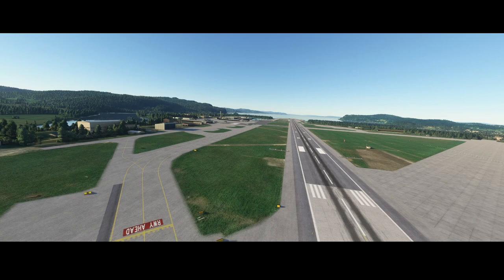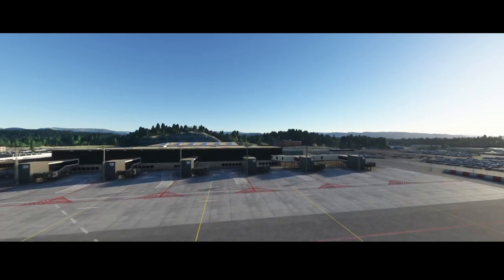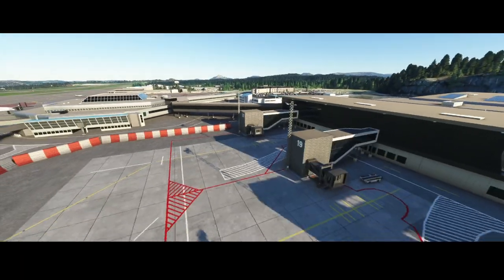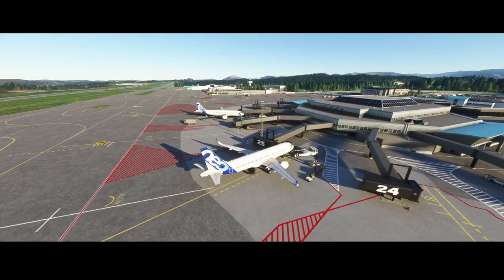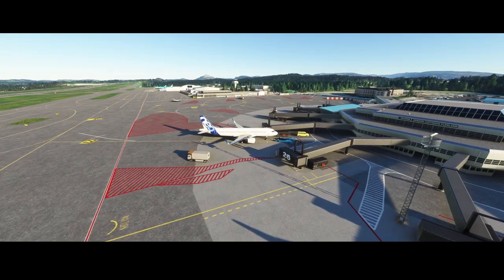This ends the review of number three. Let's go to number two: Bergen Airport — again a community build. It looks like Norway is very popular with the community, resulting in a lot of community airports. At this airport the jetways are a little bit different compared to the other airports, and the runways and signs are pretty clear.